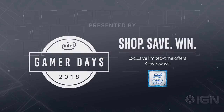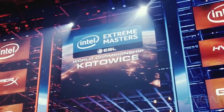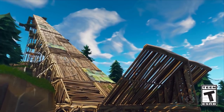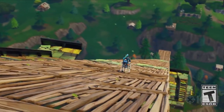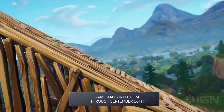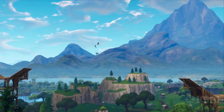Starting September 1st, Intel is giving away a ton of prizes, including a Hades Canyon PC, a trip to the IEM Esports event, and even a VIP tour of Epic Studios to see the magic behind Fortnite. Check back with Hotkeys and GamerDays.Intel.com through September 16th for limited-time-only deals and a chance to win some great prizes.